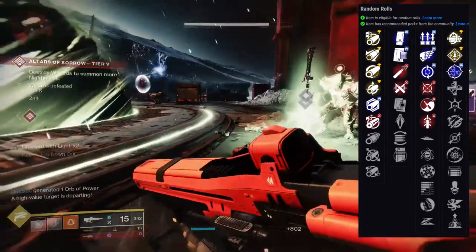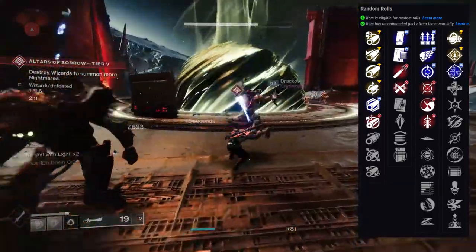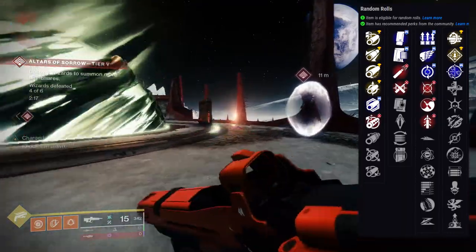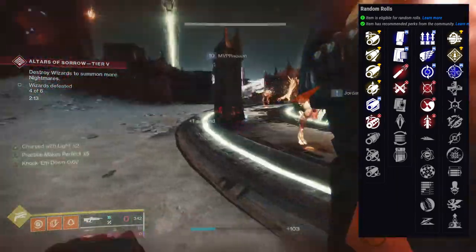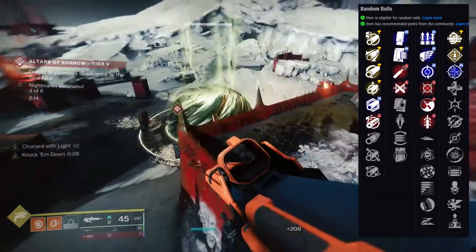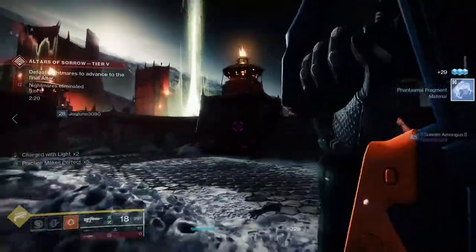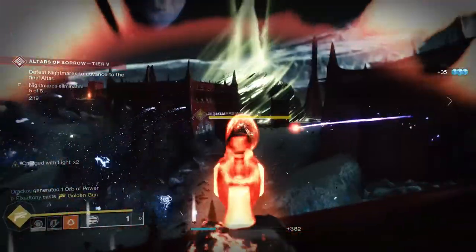For the second slot: Multikill Clip, Rampage, One For All are solid options. Maybe Disruption Break if you're doing high-end activities. I'd probably stay away from Vorpal Weapon — I don't think this is a good weapon for that. For PvP: Quick Draw, Moving Target, Zen Moment if you're on controller, and then probably Rampage, Multikill Clip, One For All, or Headseeker for the second slot. A few people like Opening Shot too. I just don't know what it is — probably the archetype — but I just do not like this gun. I've been having fun with my Headseeker roll, it's just that Headseeker as a perk irks me. I'm super indifferent about this weapon.